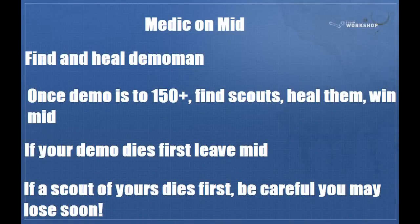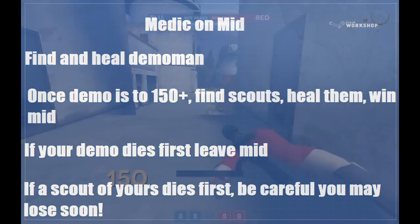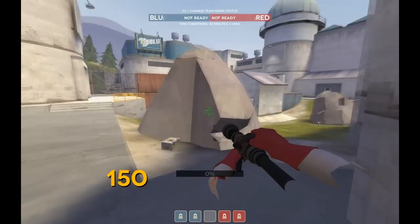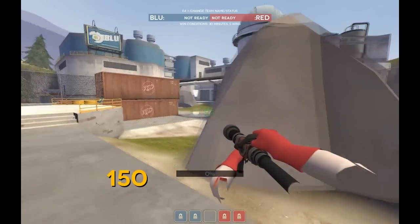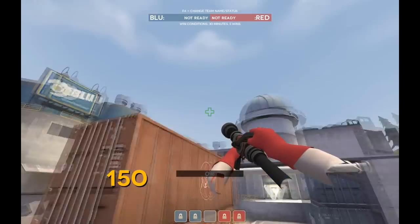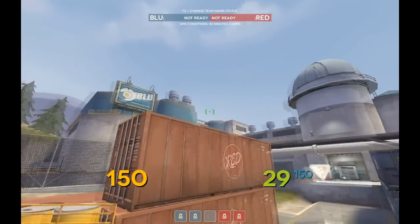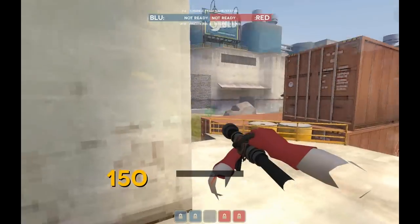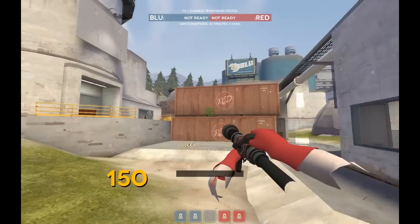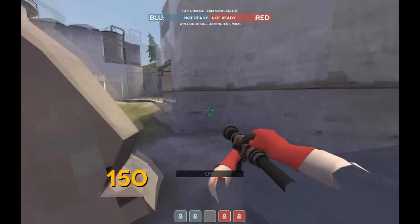As medic on mid, your first priority is to find and heal the demo man. Once the demo is at about 150 plus, find your scouts, heal them, and win mid. If your demo dies first, leave mid. If a scout on your team dies first, be careful because you might lose soon — don't get too invested. Your goal is to find your demo right away. If you know he's going left, go left hard. Once he's healed to about 150, your scouts should start coming to you and the demo, and you heal them up.